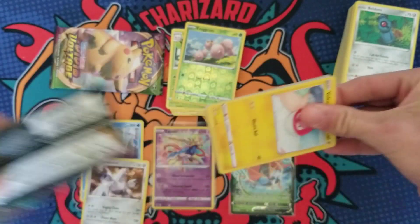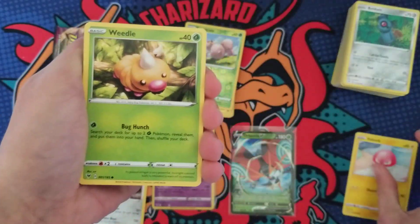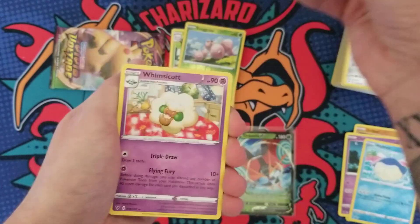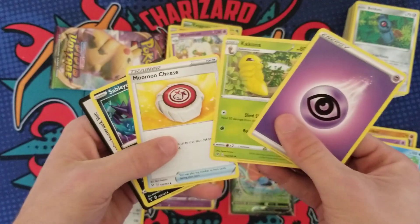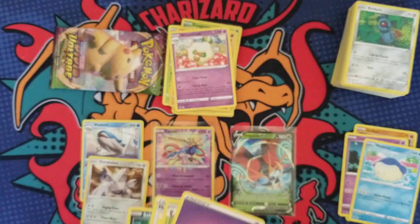Down to two packs — we saved that Pikachu pack for last, hopefully we get some Pikachu luck! Here we go: a Clefairy, a Wailmer, a Riolu, and a Whimsicott.